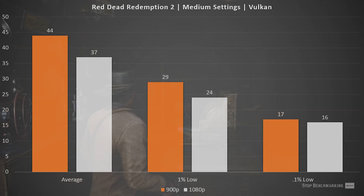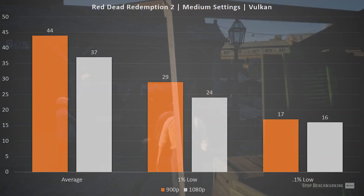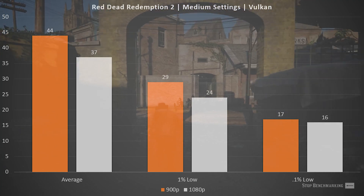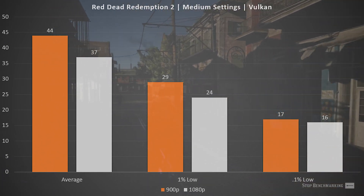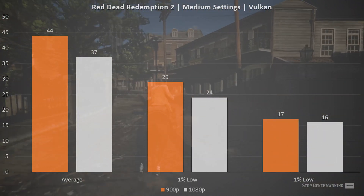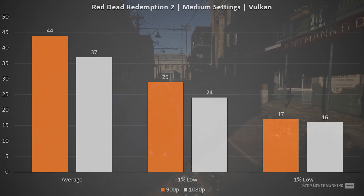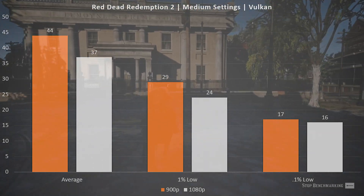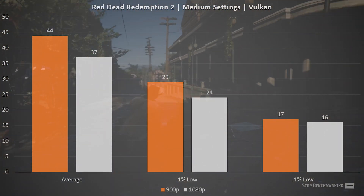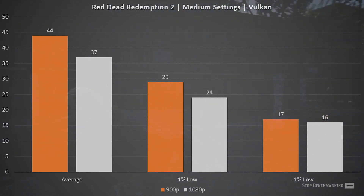Red Dead Redemption 2 also sees numbers go in the right direction moving from 1080p to 900p. The 1% low is really important here — at 900p we get 29fps, which is extremely close to the 30fps mark I consider playable, whereas at 1080p the 1% low is down at 24. We are at medium settings so there is room to drop settings further. At 900p there's definitely room to get this game into a playable state. By dropping a few settings further, 30fps would likely be perfectly playable.